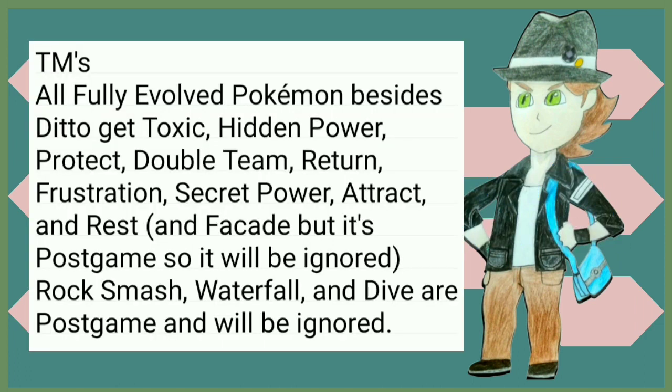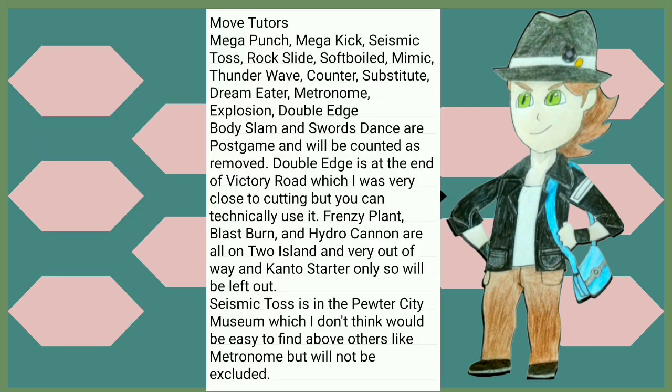All fully evolved Pokémon besides Ditto get Toxic, Hidden Power, Protect, Double Team, Return and Frustration, Secret Power, Attract and Rest, and Facade — but that's post-game, so it'll be ignored. Rock Smash, Waterfall, and Dive are also post-game and will be ignored. Most move tutors in the game used to be TMs back in Red and Blue, although Body Slam and Swords Dance are now post-game and will be counted as removed from the Pokémon's move lists.